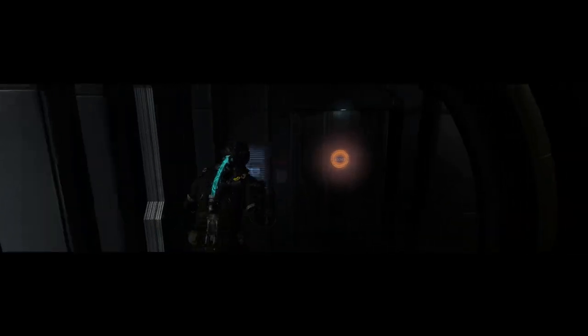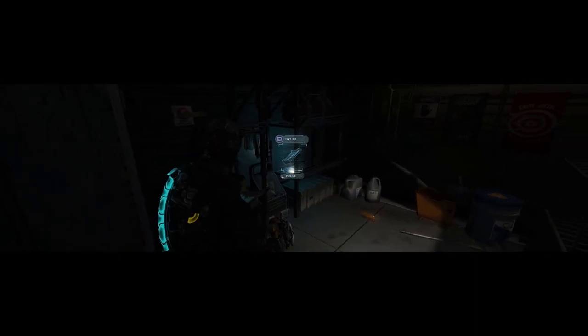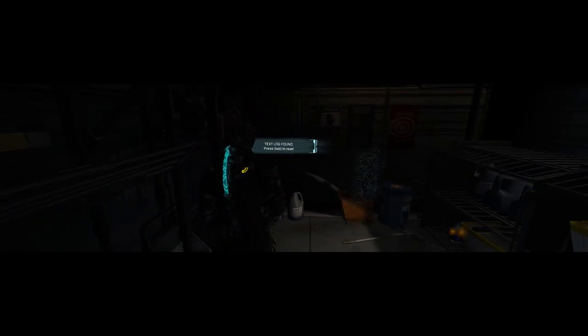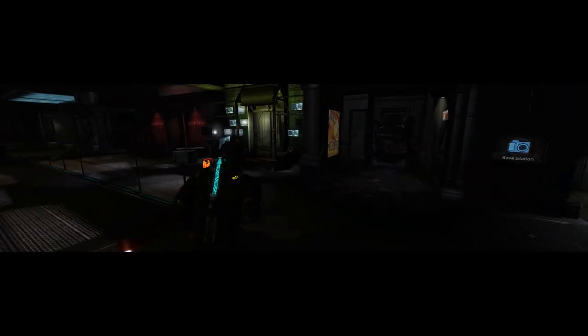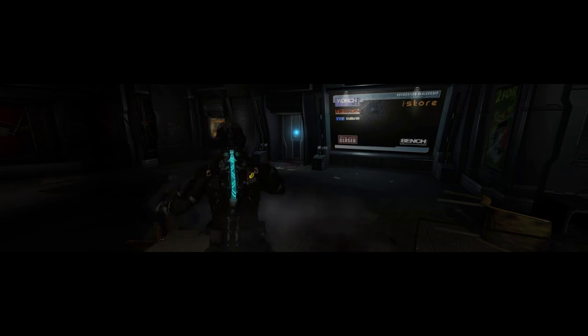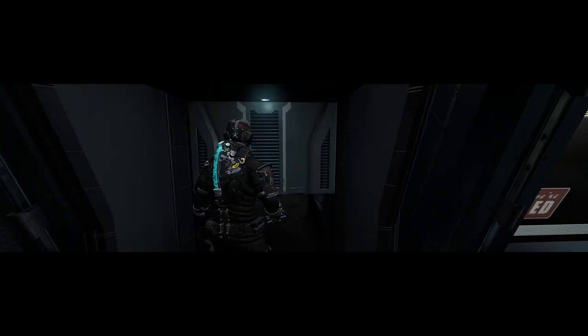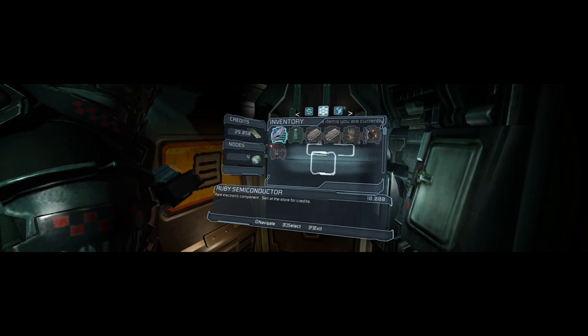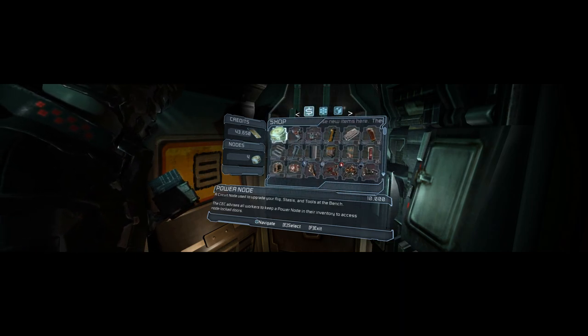In chapter 2 we're going to be making our first set of upgrades. We're right by the node room — I just restarted at the checkpoint because I want to get the Ruby Semiconductor. A Ruby Semiconductor has a value of 10,000 credits versus the gold, which only has a value of 3,000 credits. The contents of those node rooms — the supply closets — are randomized, so they're not always the same. It's a good idea to save before you open one of those.